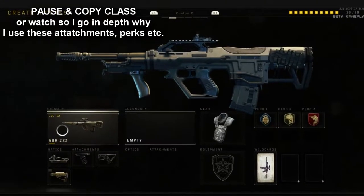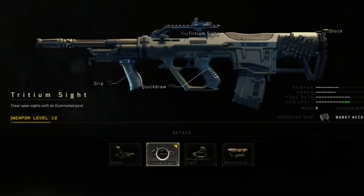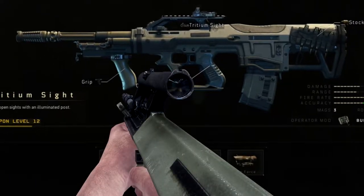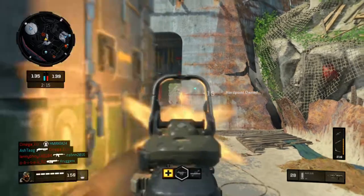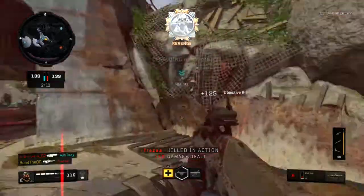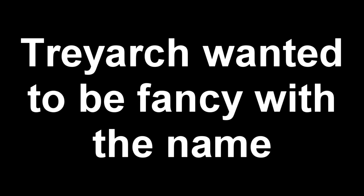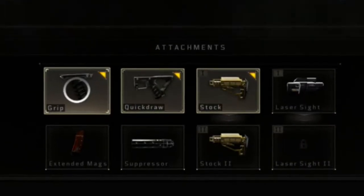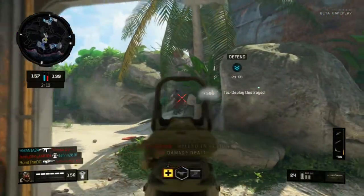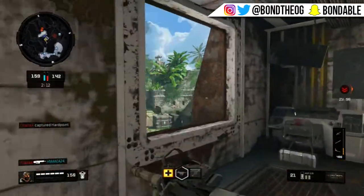First, we're going into the attachments. I've got this optic sight — to be honest, without any optic the original sight is okay, it's like the original one from Black Ops 1, a circular kind of red dot mixed with a holographic sight. But you want to run the Tritium sight, which is basically a red dot sight in this game. Then you want to use the grip, which reduces recoil while aiming down sights — very helpful for keeping your bullets centered.